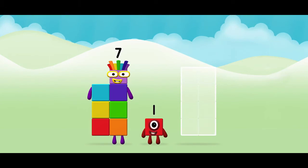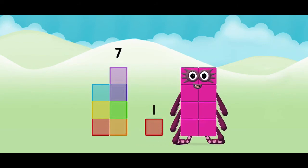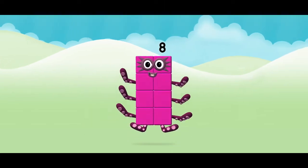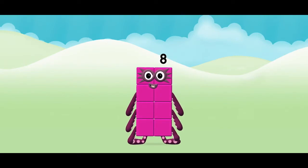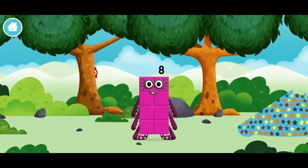Now add the number blocks together! Seven! One! Seven plus one equals eight! Congratulations! You made number block eight! You made a new number block!